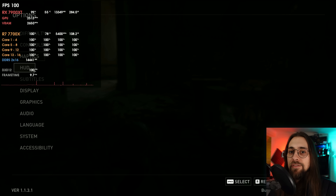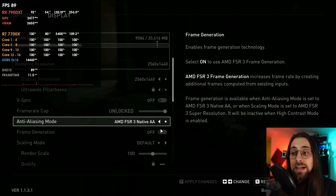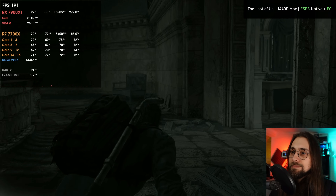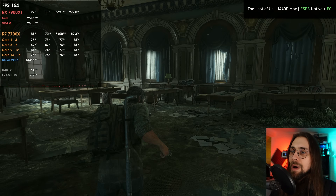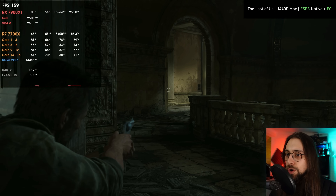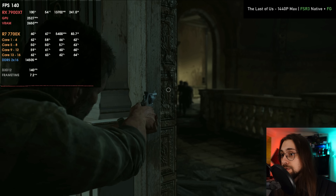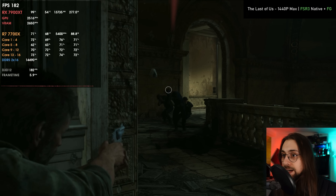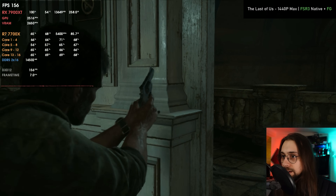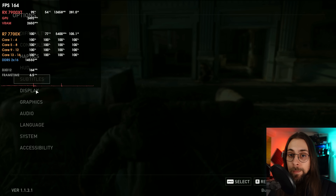With the native AA mode for FSR3 you are also able to enable frame generation — you don't need to use upscaling, you can just use FSR3 as anti-aliasing and enable frame generation. We go to 160-170 fps, and compared to what we had before it is just much much better in every sense — much more fluid, the smoothness is on a completely different level. I'm having some tearing due to being outside my monitor's refresh rate, but even in this scenario it feels much better than before. It is finally working as it should.